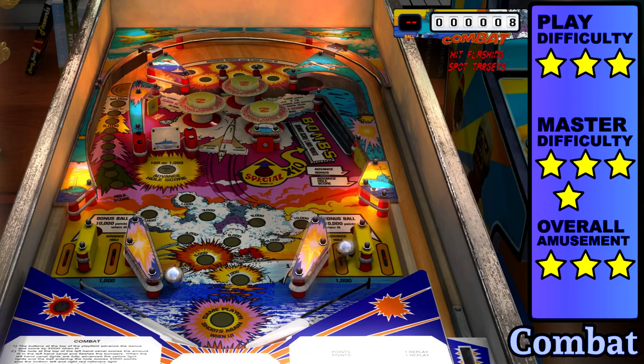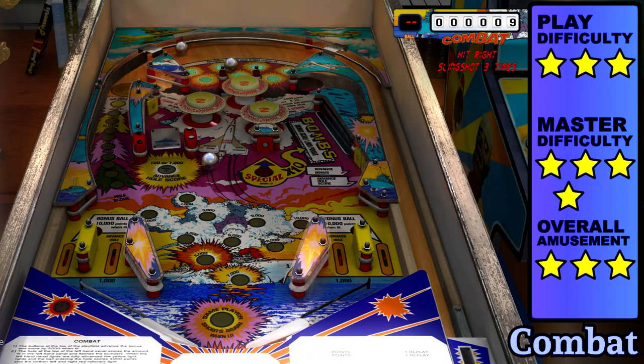The lower playfield is a bit extended, which I appreciate, but the knockout hole is still tricky to land. For real, what was going on in the late 70s with all these airplane motifs? Enlighten us in the comment section.